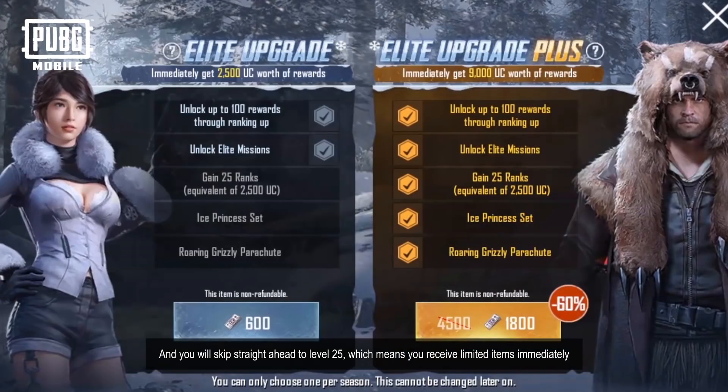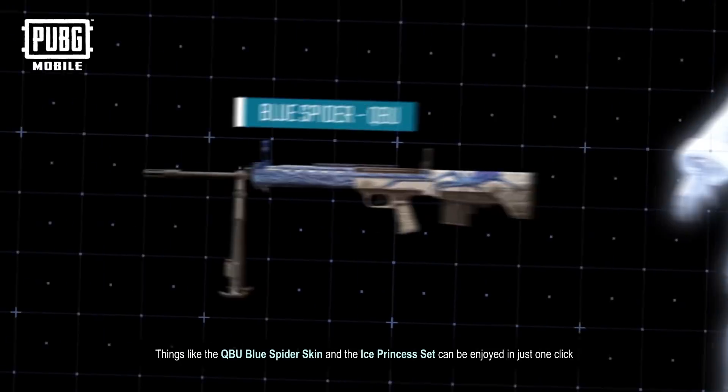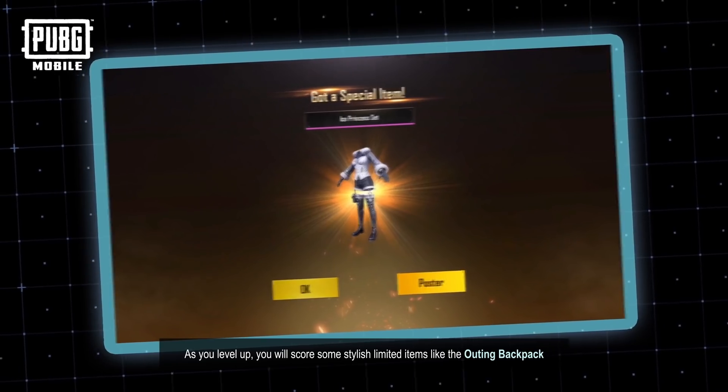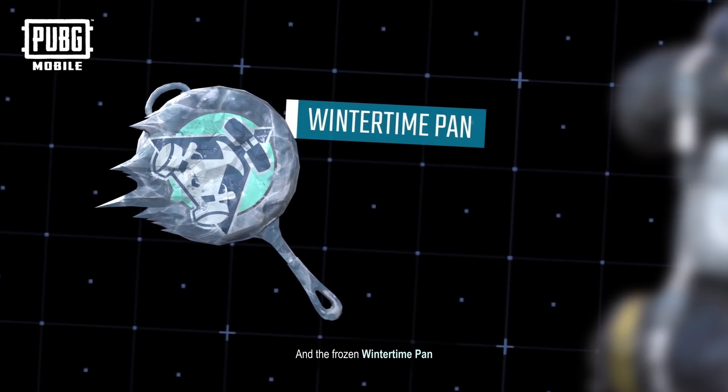Which means you'll receive limited items immediately. Things like the QBU Blue Spider Skin and the Ice Princess Set can be enjoyed in just one click. As you level up, you'll score some stylish limited items like the Outing Backpack and the Frozen Wintertime Pan.